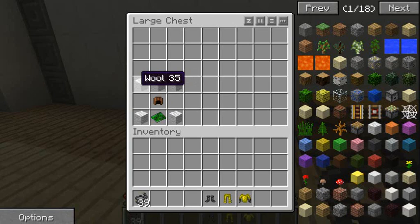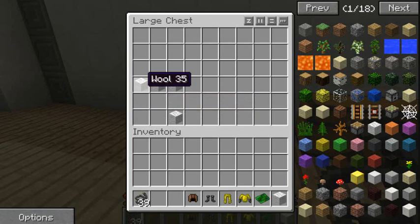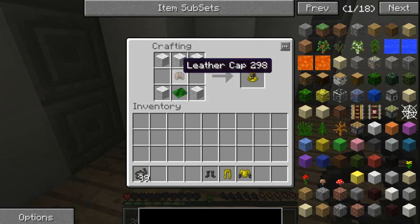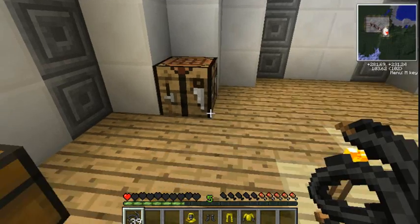And finally the hazmat mask, which is three wool again, a wool in each corner, a basic circuit, and a leather cap. Three wool at the top, wool in each corner, basic circuit and leather cap makes the hazmat mask.